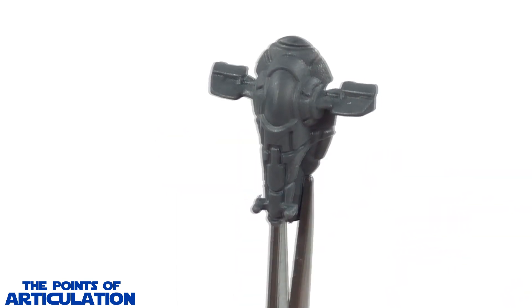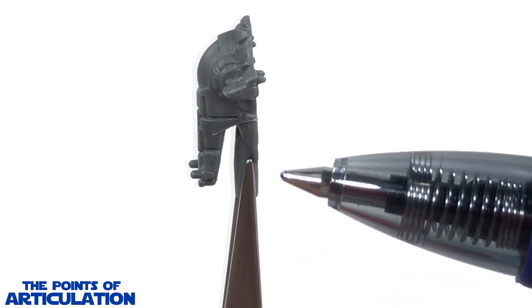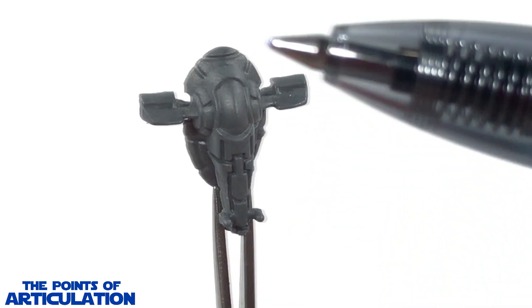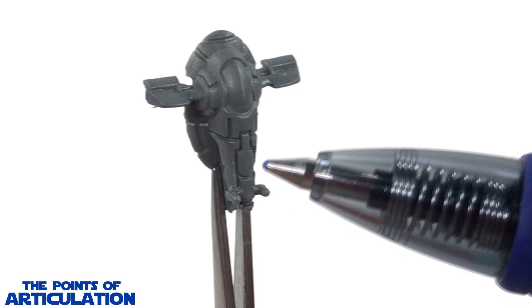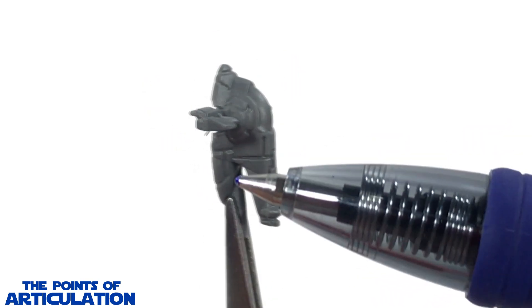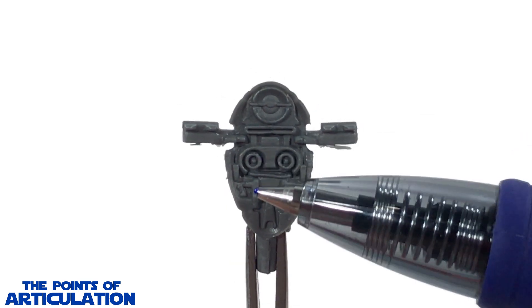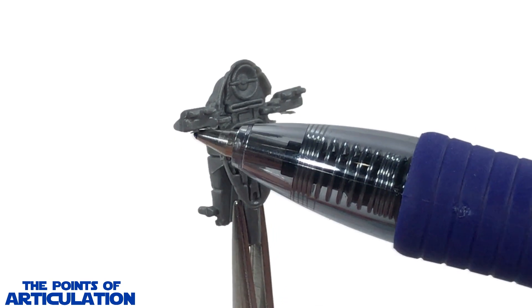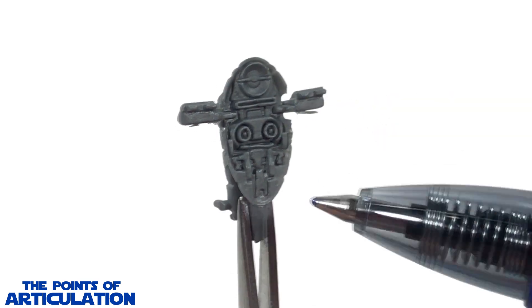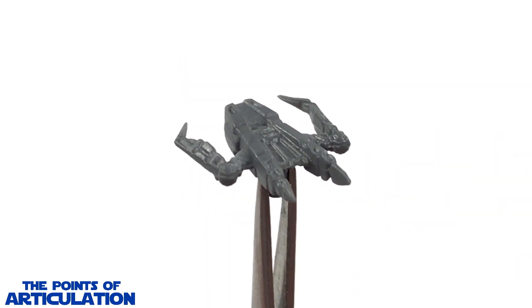Next up we have the Fire Spray 31 Interceptor, most well known as Slave One, Boba Fett's ship. This vessel was first seen in Star Wars Episode 5: The Empire Strikes Back. For its size it's under a quarter of an inch in length - very very small. It's very nicely detailed: we have our stabilizer fins, cockpit, nice detailing on the sides. On the bottom we have our rotating twin blaster cannons which look amazing, the boarding ramp, and the back engine section with beautiful recessed work. There's a little plastic hanging off the bottom - I should hit that with an exacto knife - but besides that a beautifully done ship.